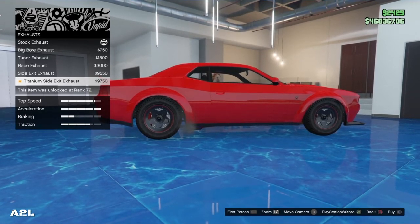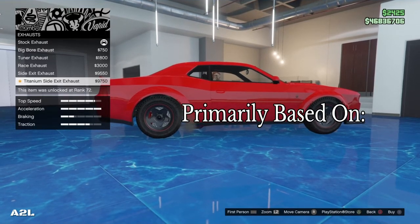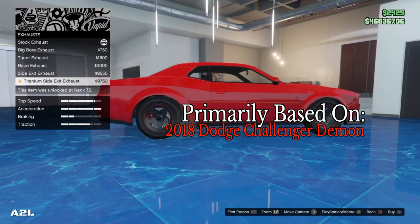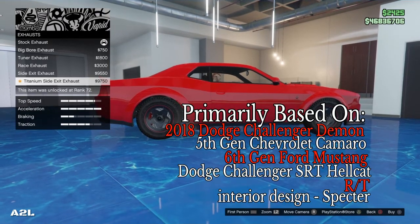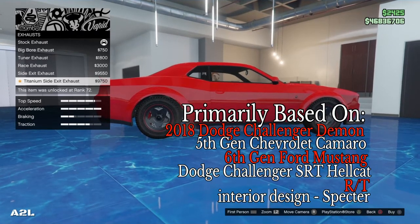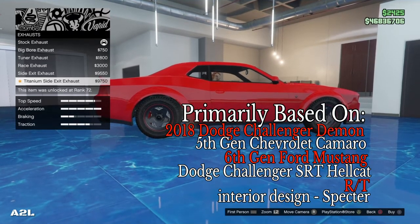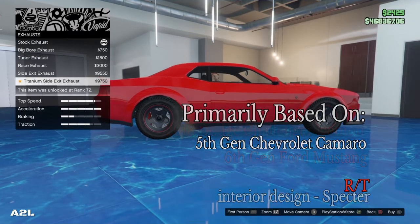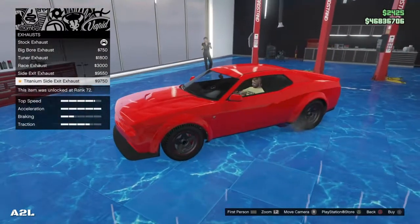Something I forgot to point out — I'll post it down in the comments if you want to check it out on the GTA 5 Wiki. This Gauntlet Hellfire is basically primarily designed from the 2018 Dodge Charger or Challenger Demon. It also has some design influence from the 5th gen Chevrolet Camaro, the 6th gen Ford Mustang, the Dodge Challenger SRT Hellcat, the RT, and the Spectre. The car's interior is almost completely reused from the Spectre. Pretty much the Demon — which is kind of what I thought.